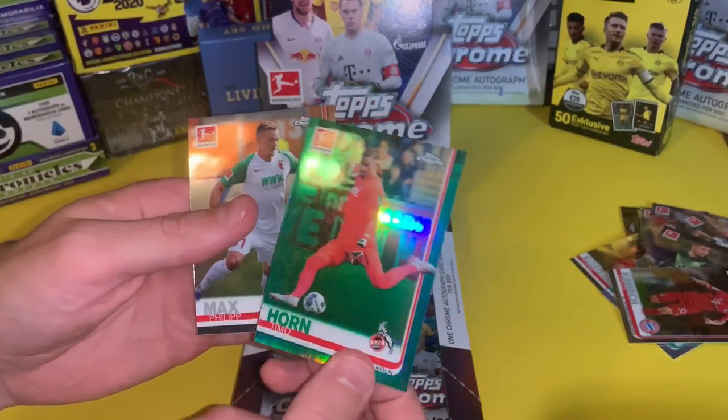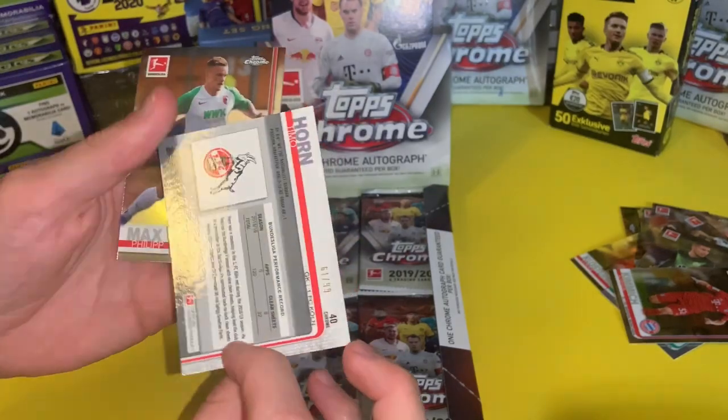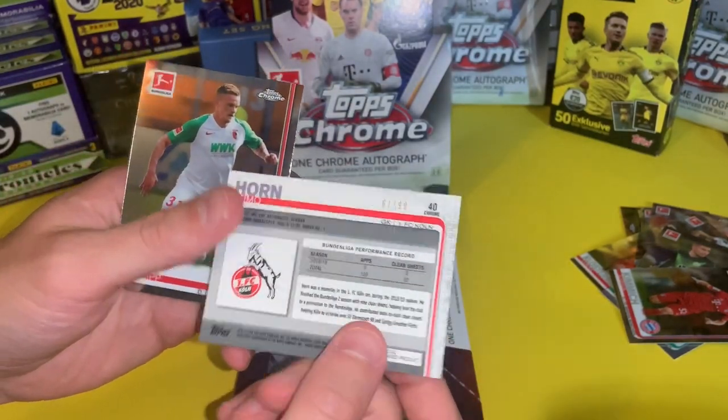Teemo Haim — that's green, isn't it? That's a refractor numbered out of 99, the green one.